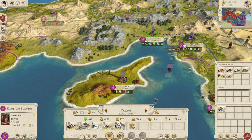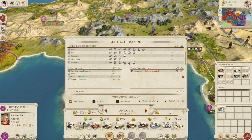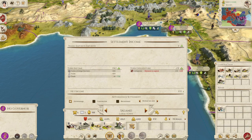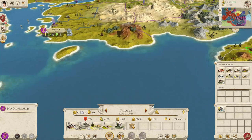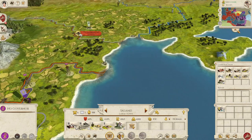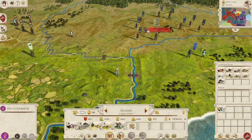Building ports in some of these settlements will bring quite decent additional profits. For example, upgrading the ports or building one in Salamis will bring about 750 denarii per turn, so that's quite a nice investment — it will pay itself back in about one turn.